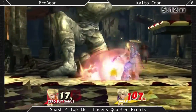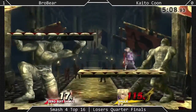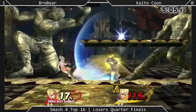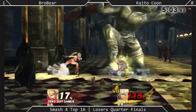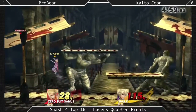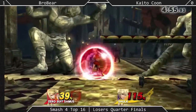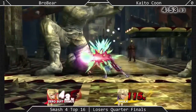A very nice back air — loved the turnaround. But Kaito-kun was able to DI out of it. Brobear on the run, stayed out of range. One thing about that hyper defensive mode is that every single Monado Art changes all of Shulk's properties — they all change around.